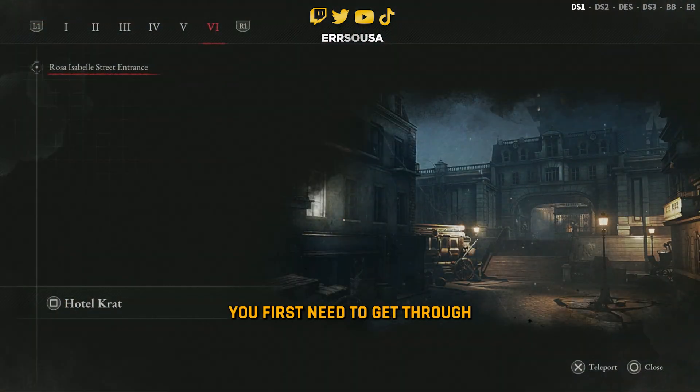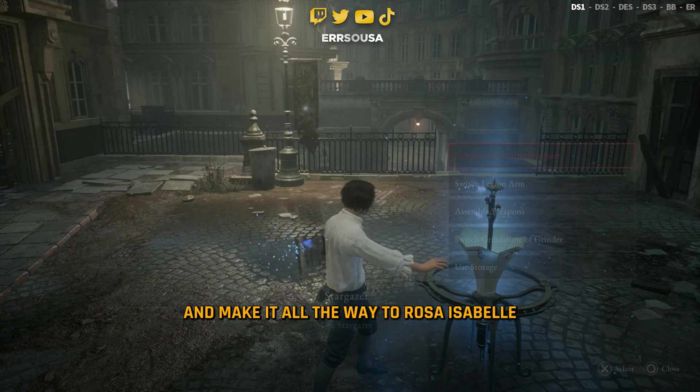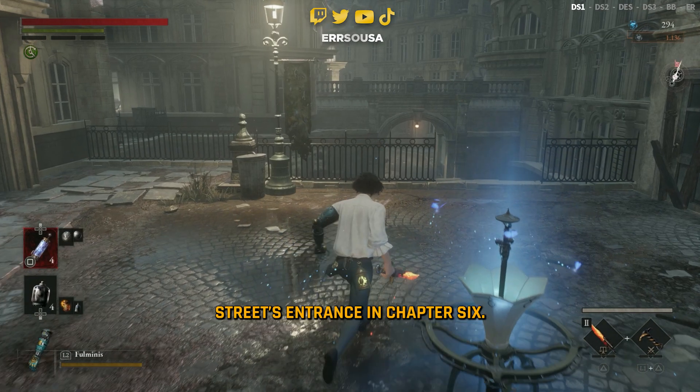To get this weapon you first need to get through the first Black Rabbit Brotherhood fight and make it all the way to Rosa Isabel's street entrance in Chapter 6.